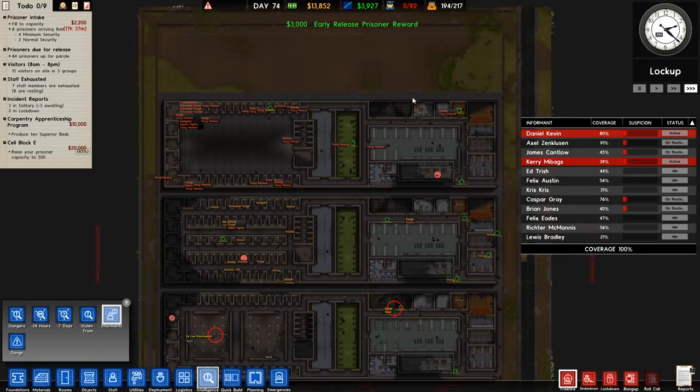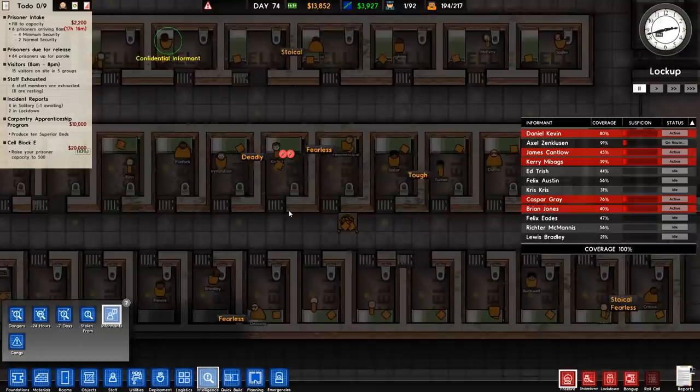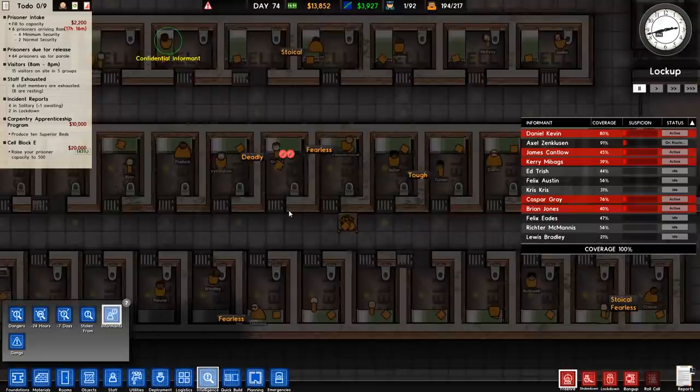The deadly prisoner has drugs on them — two sets, one on them and one stashed — so probably a drug addict. We've got lighter, we've got expert fighter. We've got a lot of targeting but nothing else I should really be worried about. There's Ashby over there — Ashby rather.